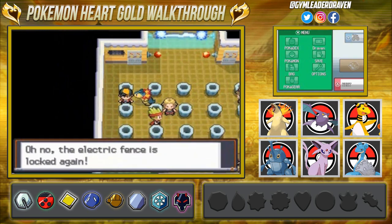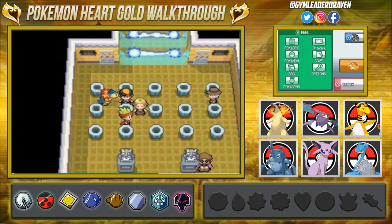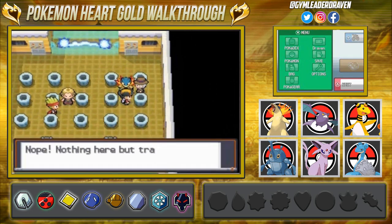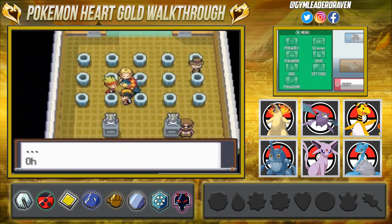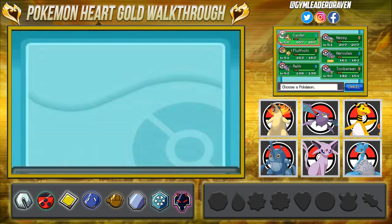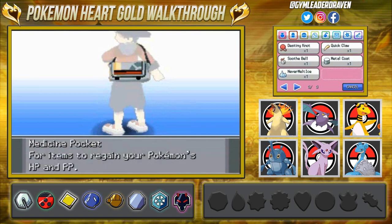The second switch is usually next to the first one, but all these trash cans are right next to each other so we have to search up and down. We find the first switch and then the second one. There was one time I accidentally pressed the A button and had to restart the whole thing — that's why I don't like this gym's puzzle. Let's heal my Pokemon before the gym leader.